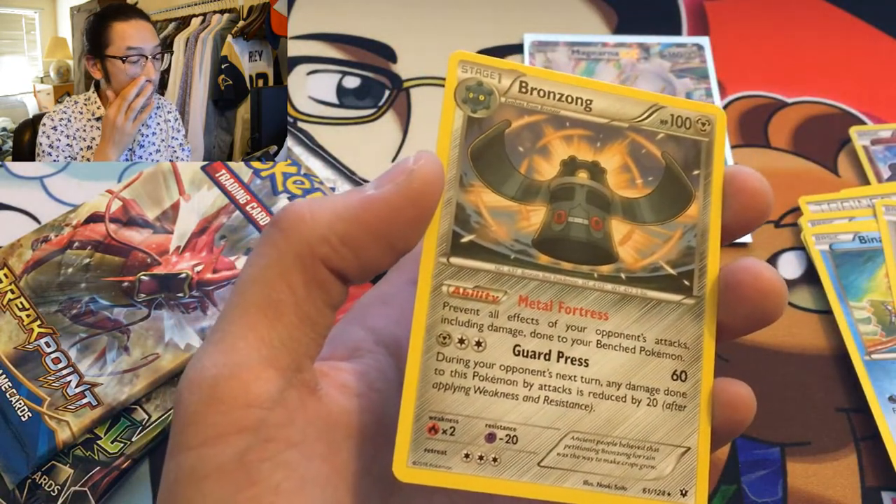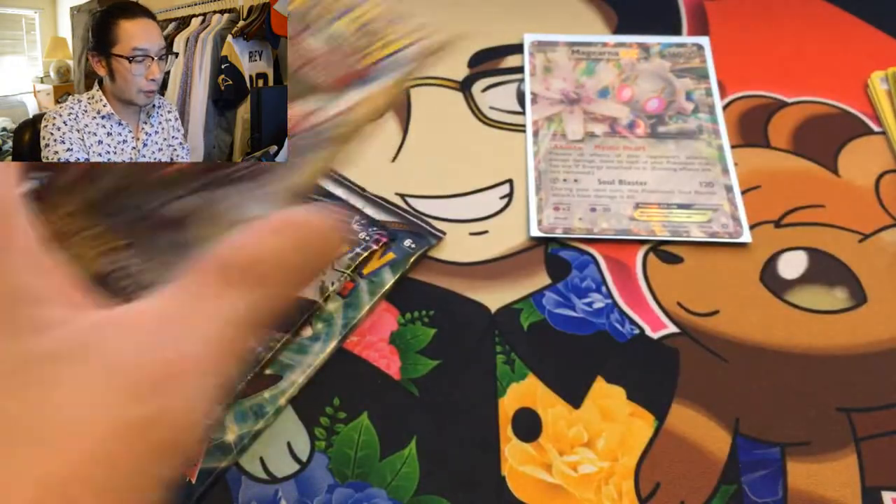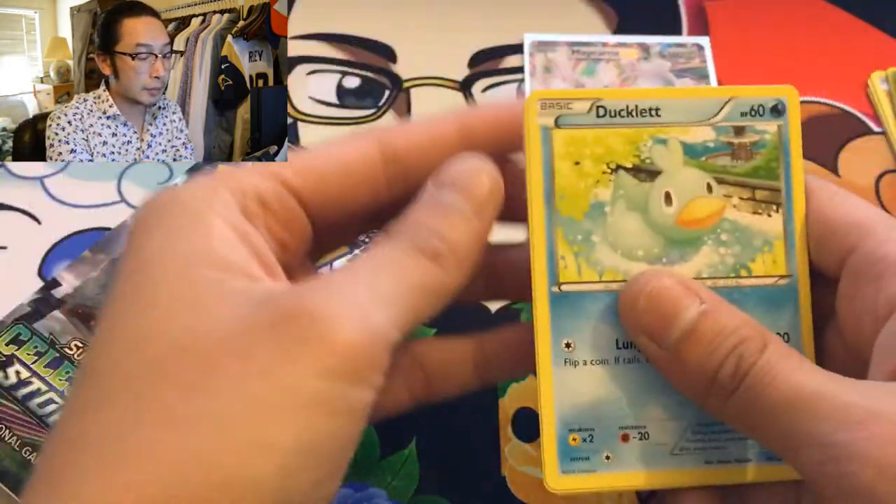Bronzong — a regular rare. Another regular rare. Break point, please change our luck! I mean, we did get an EX, so that's pretty cool too.